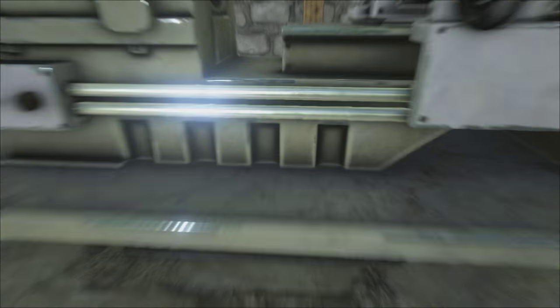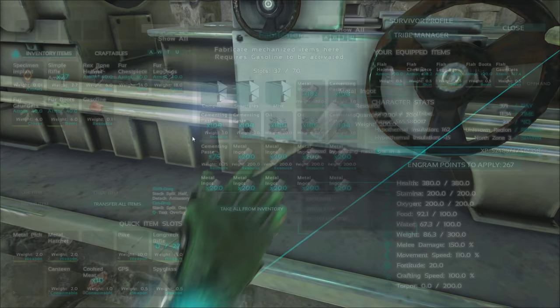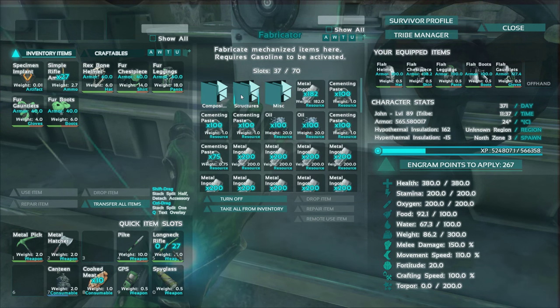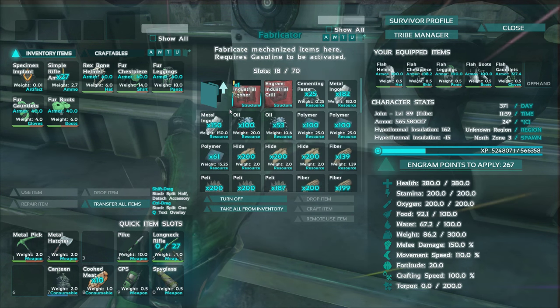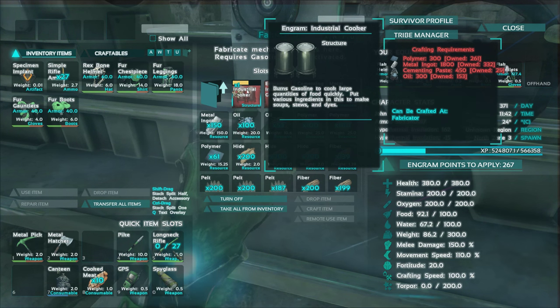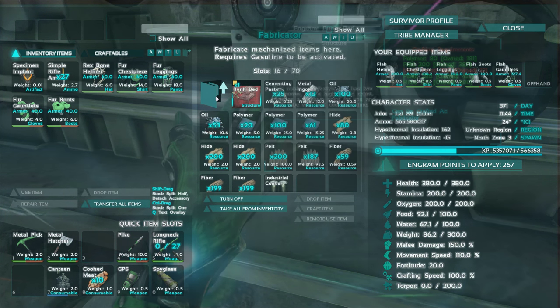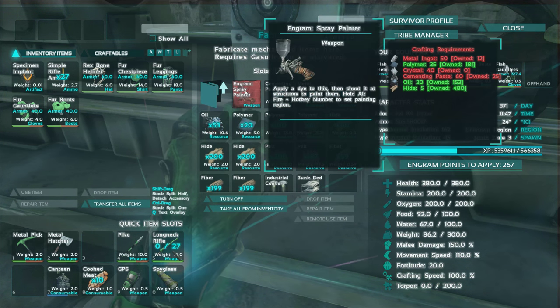So we'll go ahead and get some gas, craft this stuff up, and see about placing it — see how big this stuff is. I'm a little worried; I just reworked this whole place and I don't want to have to go through it again. Under structures, cooking — we'll go ahead and make the cooker first. It's very expensive: 1800 metal. And the bed — we have enough for that as well. We'll go ahead and make that.